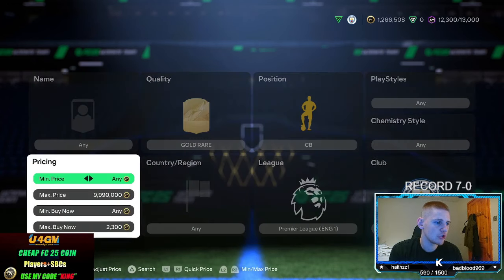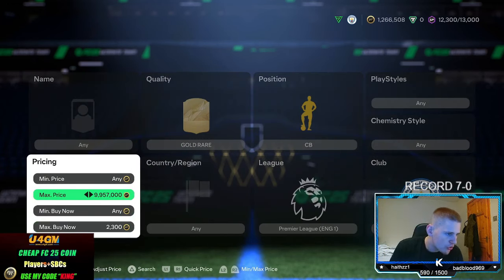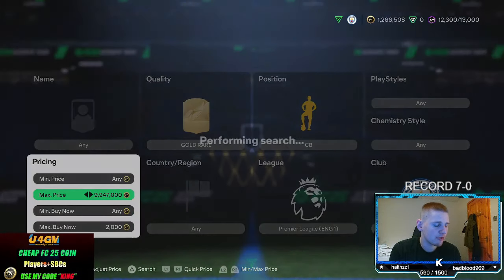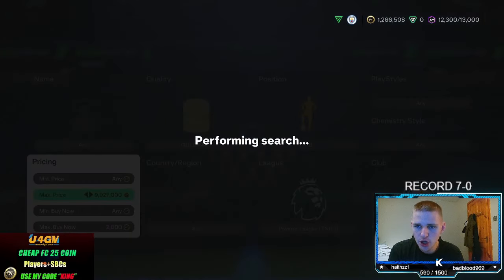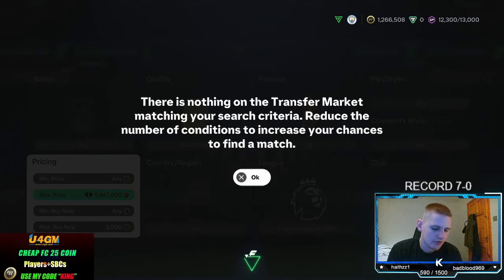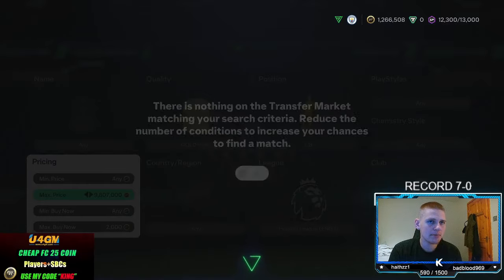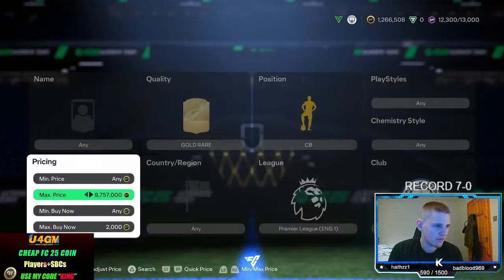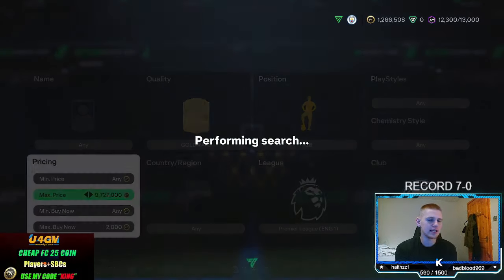They are obviously both exactly 2,300 coins. You are going to lose 115 coins per card. So we're going to go down 300 to about 2K, and then try to pick up anything that pops up. The main thing with this is the sniping is going to be alright, but I would recommend bidding. They are only 84-rated, they should get packed a decent amount, especially from 7pm onwards, and the bidding will be quite good.